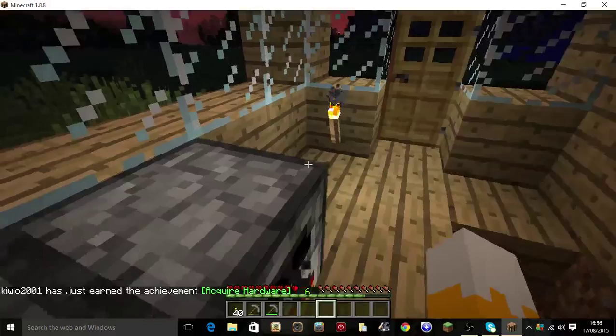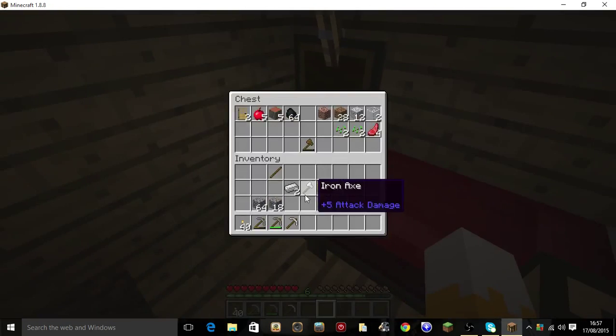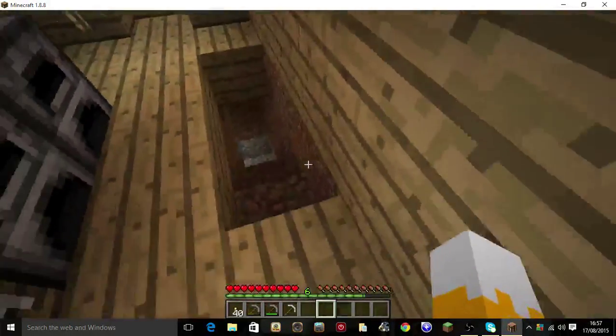So now I can make myself an iron pick. I'll leave the rest in there. There we go — iron axe for me, and two iron get put away. Now let's go to sleep. Anyway, let's go mine.